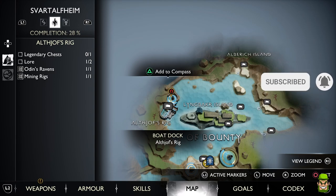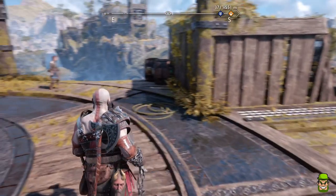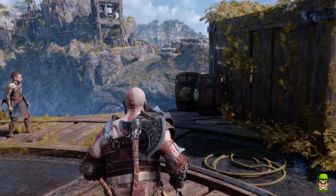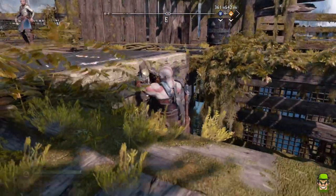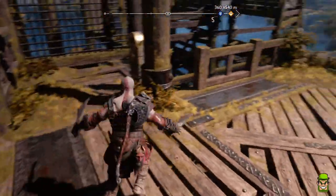So once you've actually destroyed the rig on this island, you need to just turn around and you can see a bunch of barrels here. Use Atreus to shoot those barrels. And once they're gone, you can actually raise the platform all the way up to tier four — the very highest point. This will allow you to get a collectible scroll on a chest.